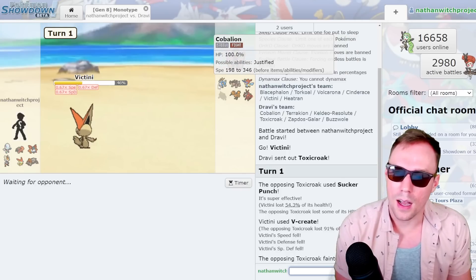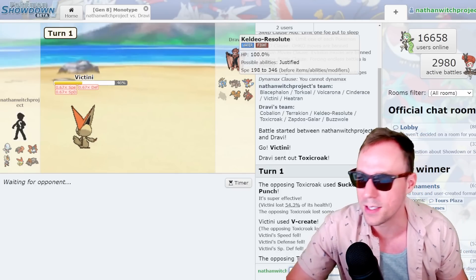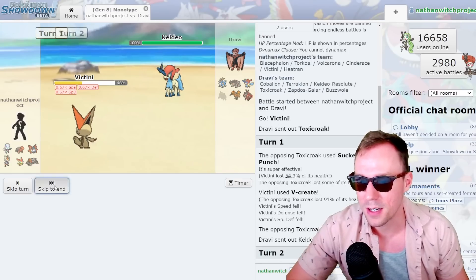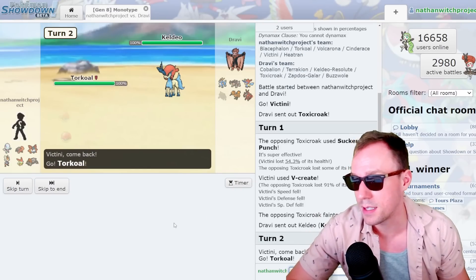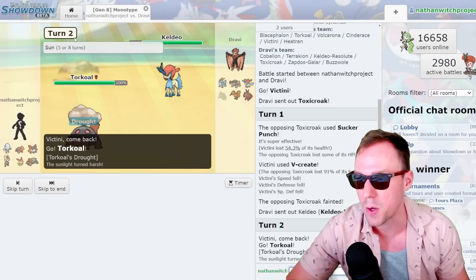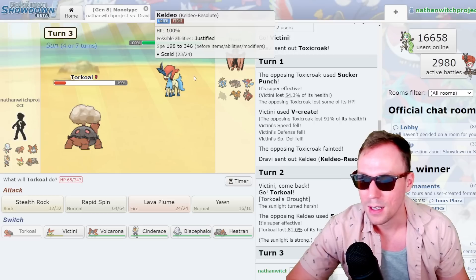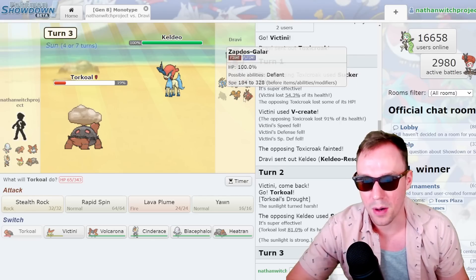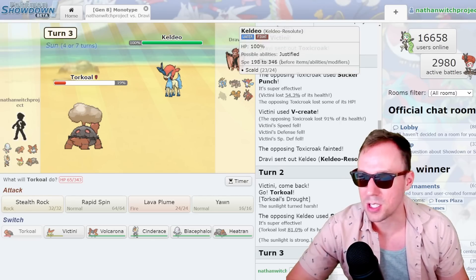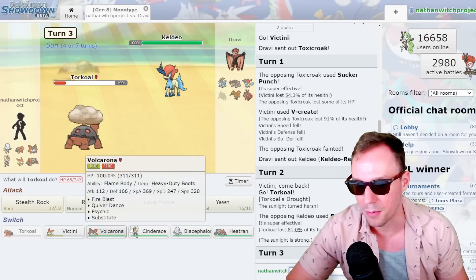I think we can handle Keldeo okay, as long as it's not Specs — Specs would really be a disaster for us. Then I'm going to go to Torkoal. It might get 2HKO'd here, honestly, but this is going to be a very short game, so even if we only get 8 turns total I think we can do our damage in that time. That's definitely Specs — that's rough. This is going to be our biggest threat for sure. It would be nice to keep Torkoal as a defensive swap into these bottom row Pokemon, but it was getting smoked by the big threats anyway, so we just get our Sun up and we'll break well from this point forward.